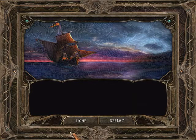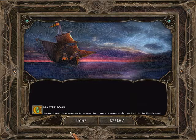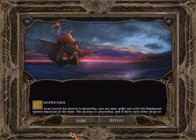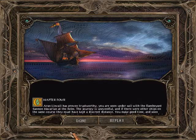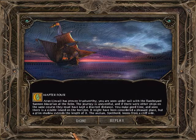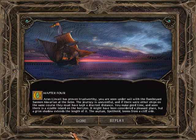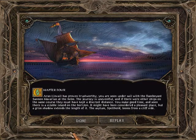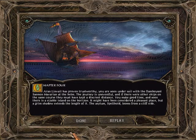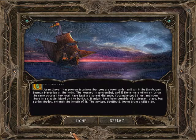Arryn Linvale has proven trustworthy. You are soon under sail with the flamboyant Captain Hevarian at the helm. The journey is uneventful and if there were other ships on the same course they must have kept a discreet distance. You make good time and soon there is a sizable island on the horizon - it might have been considered a pleasant place, but a grim shadow extends the length of it. The asylum Spellhold looms from a cliffside.